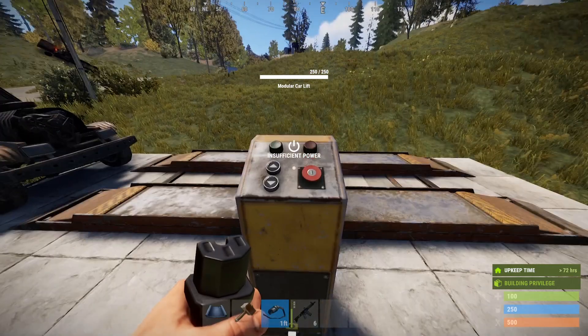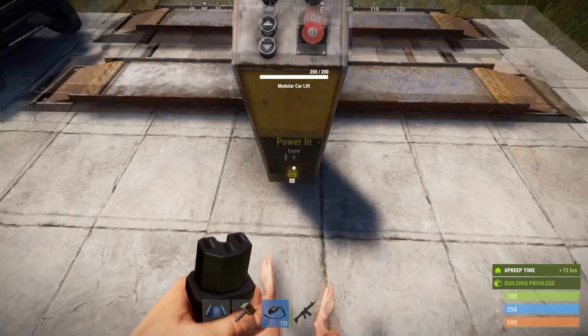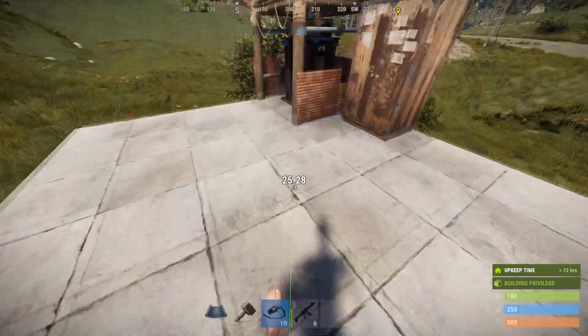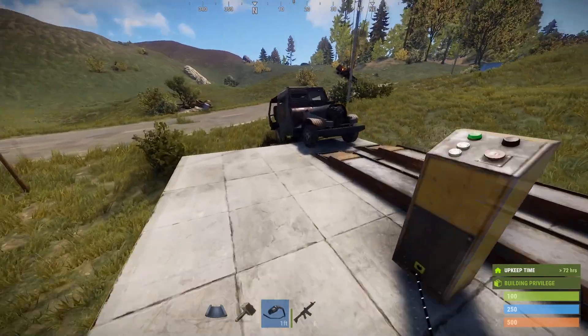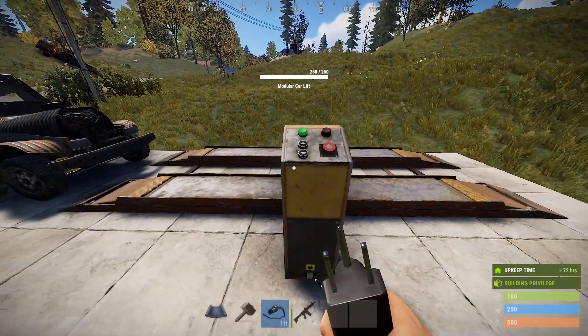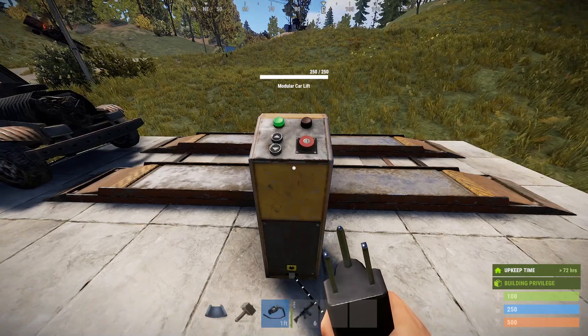Right now it tells me there's insufficient power. It requires 20 rust watts, or 20 units of power. I'm going to plug it into this windmill. You can power it with as little as one solar panel in full sunlight, because a solar panel can put out a maximum of 20 watts.